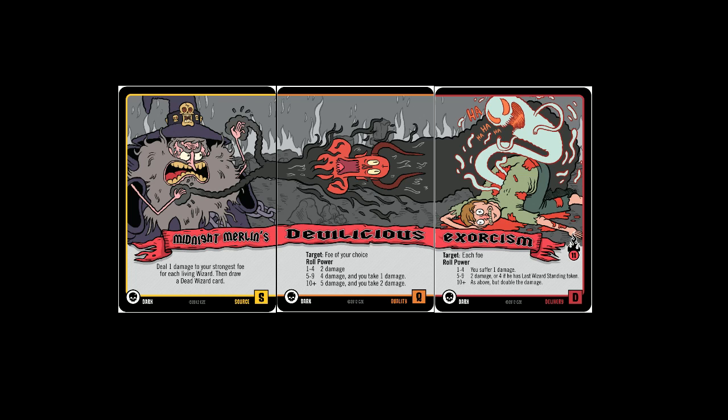Devilicious says target the foe of your choice, and you have to roll for power. To determine how many dice you get to roll, you count the number of glyphs that match the current card. On Devilicious it's a Dark Glyph, so you see how many Dark Glyphs you have in your spell — in this instance three, so you roll three dice. If you roll 1 to 4, you only deal two damage to your foe. If you roll 5 to 9, your foe takes four damage and you take one. If you get 10, which is a crit, you deal five damage to your foe and you take two.